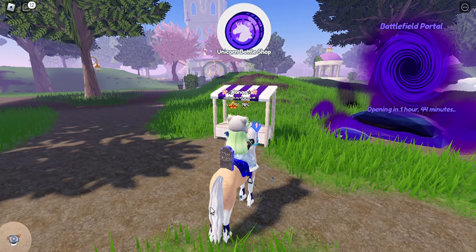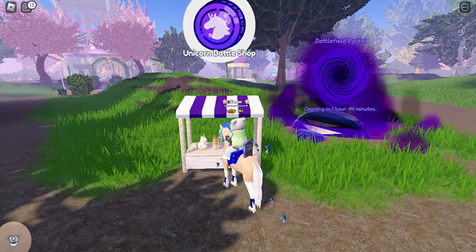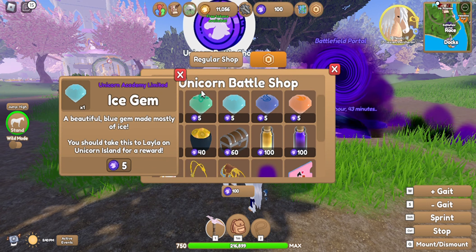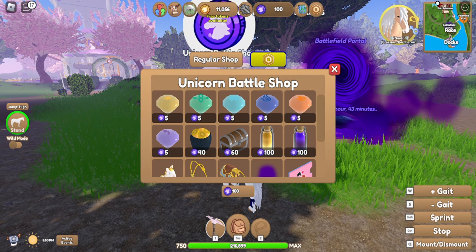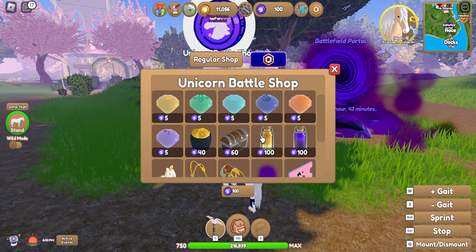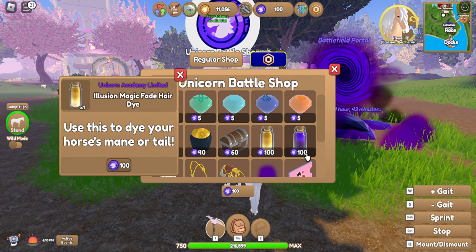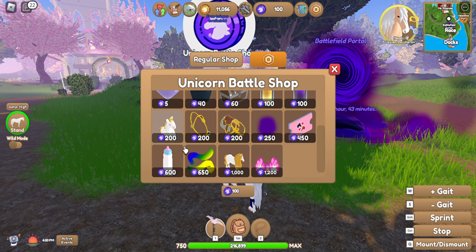Don't mind my voice, I know it's not really good, but here is the Unicorn Battle Shop. Let's go ahead and see what's in the shop. You can get gems, ice gems, or other gems for just five unicorn battle tokens — I already have like 100 right now. You can also get a pot of gold, a common treasure chest, and a die.